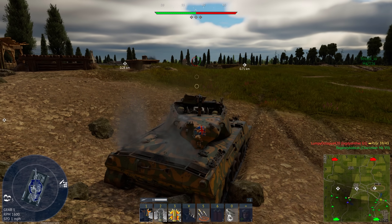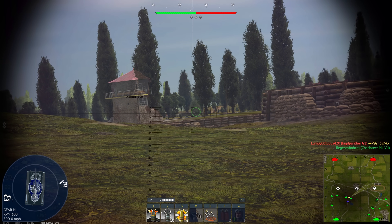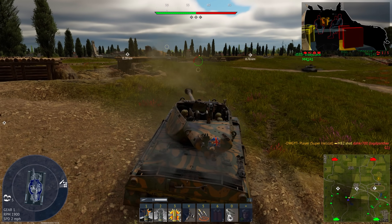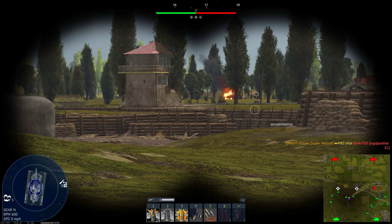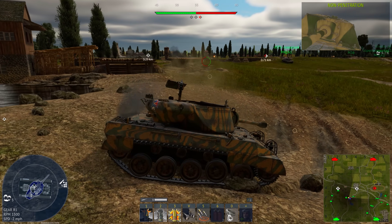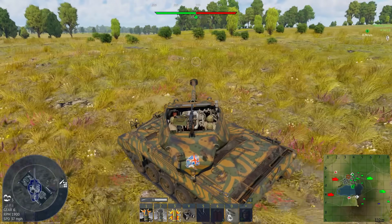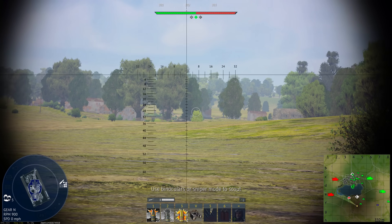There's debate about whether the 76 Hellcat or M18 Hellcat is better than the Super Hellcat. I prefer the Super Hellcat because of the 90mm gun. While on paper it's just a bit different from the 76, the 90mm does way better post-pen. With the 76 you could shoot the side of a Tiger 2 and likely kill it, but with the 90mm you can be way less precise — center mass on the side and completely destroy it. I do recommend the Super Hellcat.